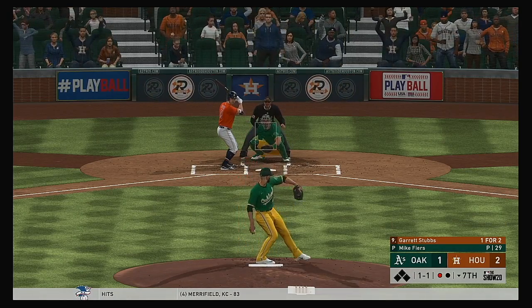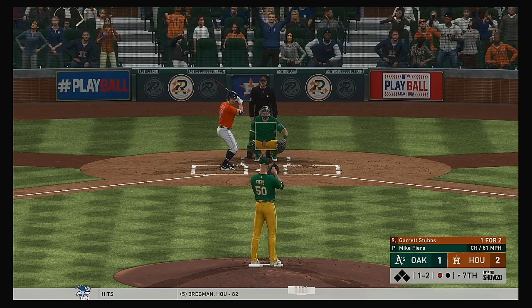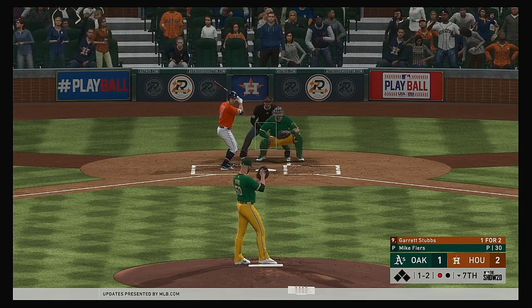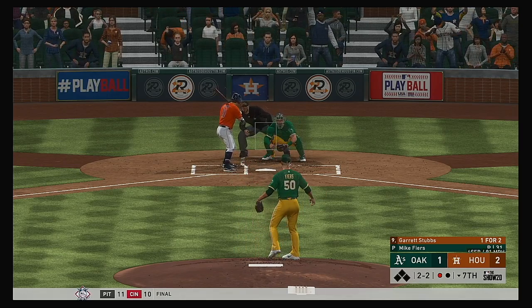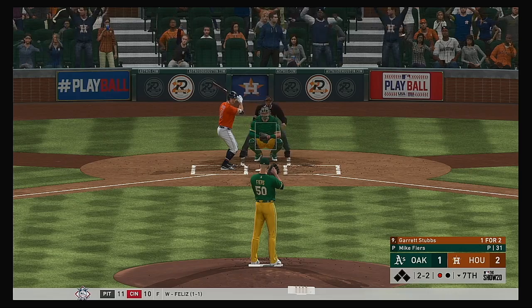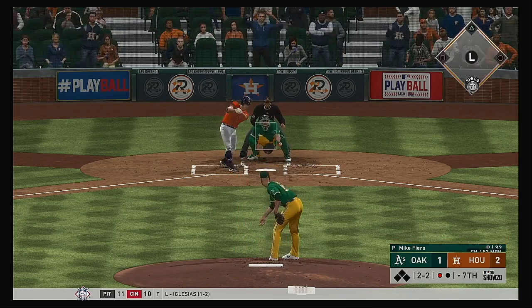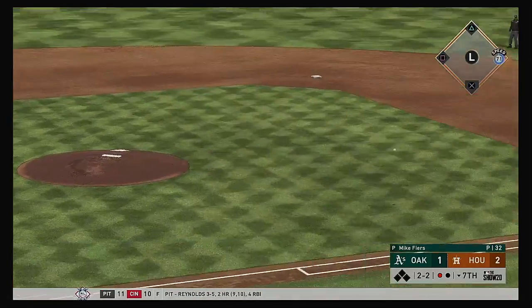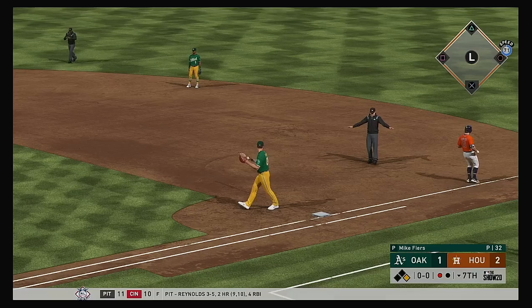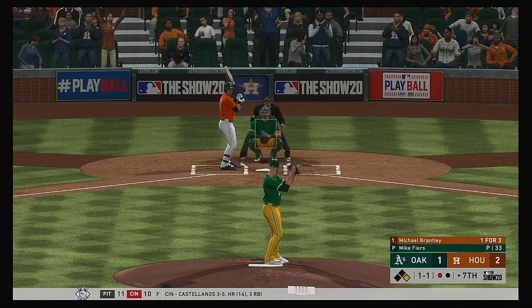Into the box now: Garrett Stubbs. A ball and two strikes — one and two. A two and two count to the Astros catcher. Ready on two balls and two strikes — a bouncer to the left side. The throw is not going to be in time to get him, and somehow he winds up with an infield single.